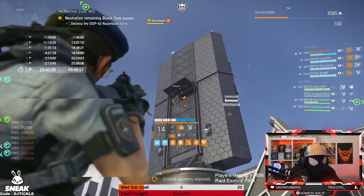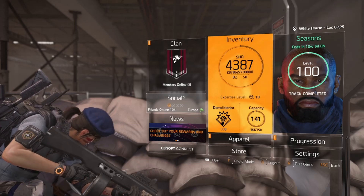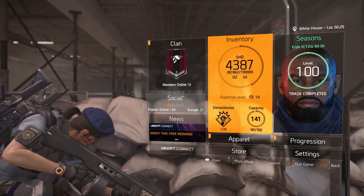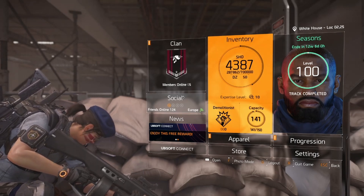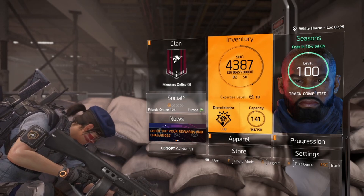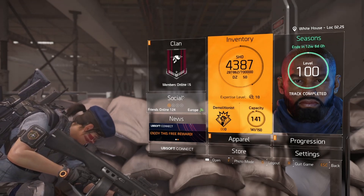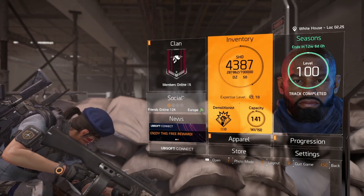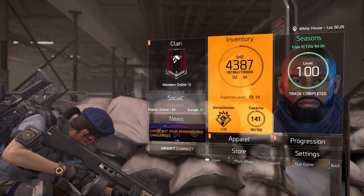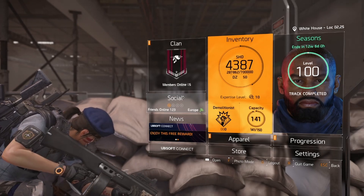What's up agents and welcome back to another Division build video. This is a really exciting one because we built this on Twitch — we experimented, went through it all together, and saw big numbers, then even bigger numbers. It was absolutely crazy. This build is super bespoke to the activity Razorback. We got 735 million with one pistol shot, so we're going to concentrate on how we did it.